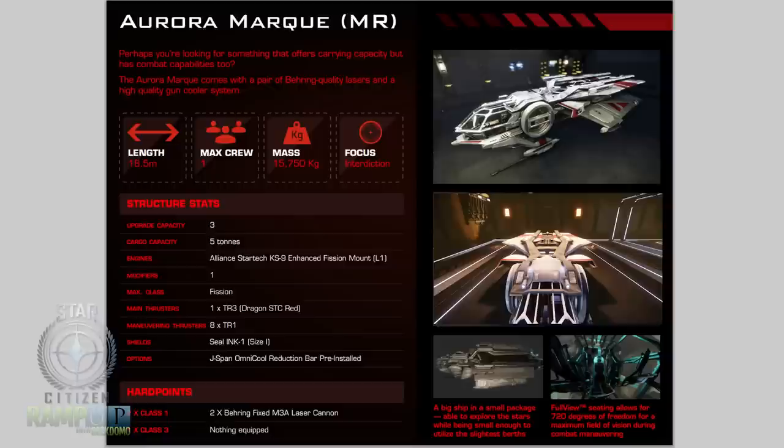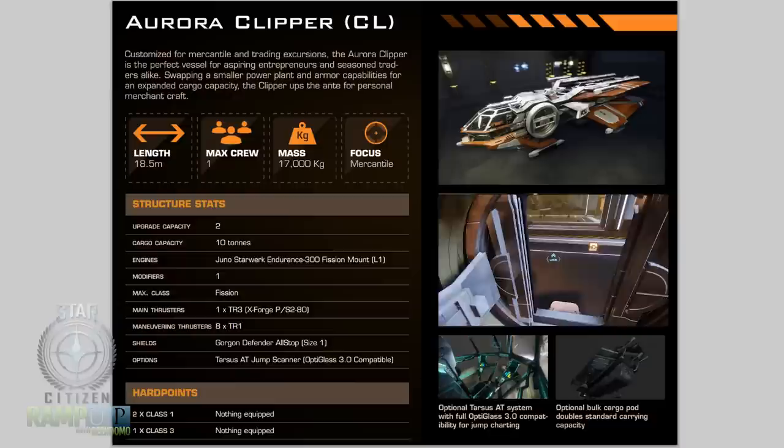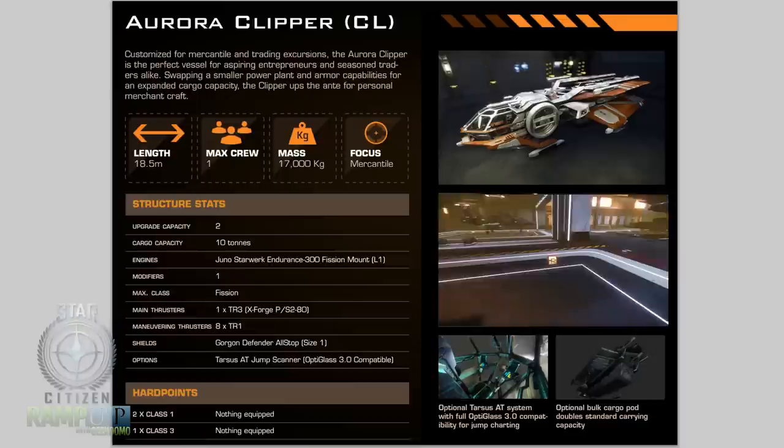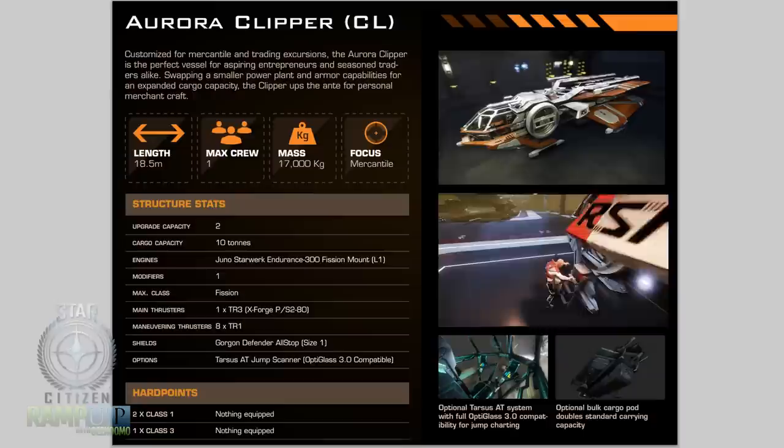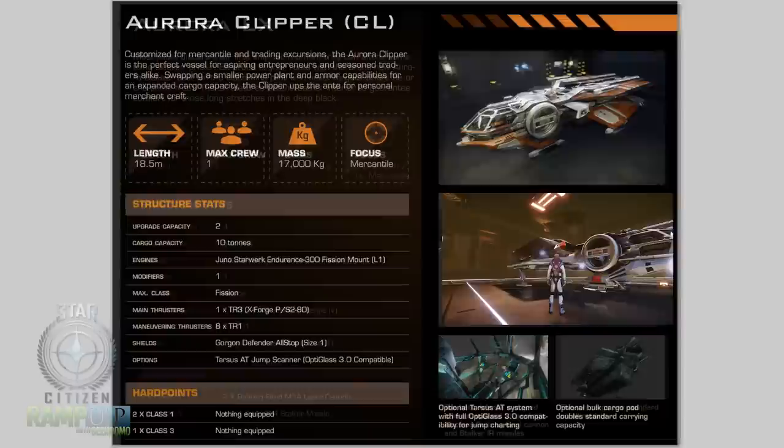The next variant is the Aurora Clipper. Length 18.5 meters, max crew one, mass 17,500 kg. Main focus mercantile, upgrade capacity two, cargo capacity 10 tons. Engine: Juno Starwork Endurance 300 Fission mount, one modifier, max class Fission. Main thrusters TR3 XForge PSS280, eight by TR1 maneuvering thrusters. Shield: Gorgon Defender All-Stop size one. Installed options include the Tarsus AT jump scanner, OptiGlass 3.0 compatible. Hard points: two class ones empty, one class three empty.